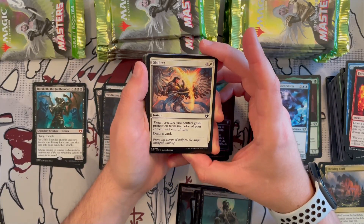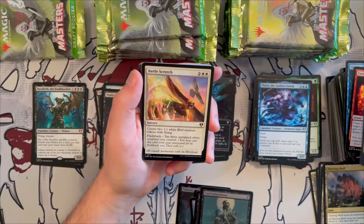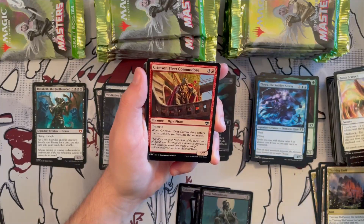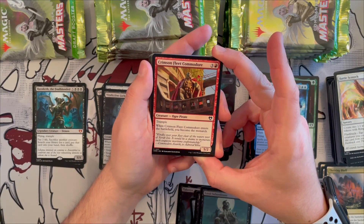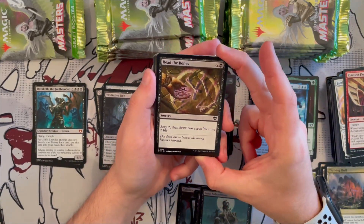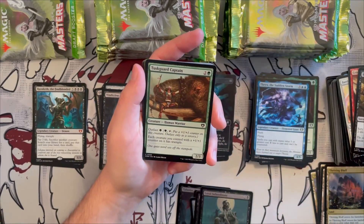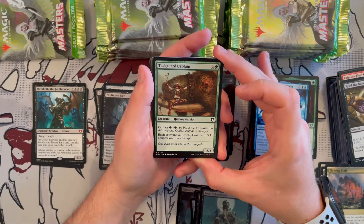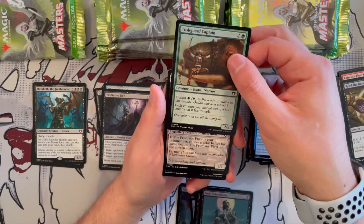Fists of Flame — one generic and one red instant, draw a card; until end of turn target creature gains trample and gets +1/+0 for each card you've drawn this turn. Very good for Azami-style decks. Shelter gives a creature protection from a color of your choice until end of turn and you draw a card. Battle Screech is a great token generator. Crimson Fleet Commodore is a 5/2 with trample — when it enters you become the monarch. Read the Bones — scry two, draw two cards, lose two life. Not bad.